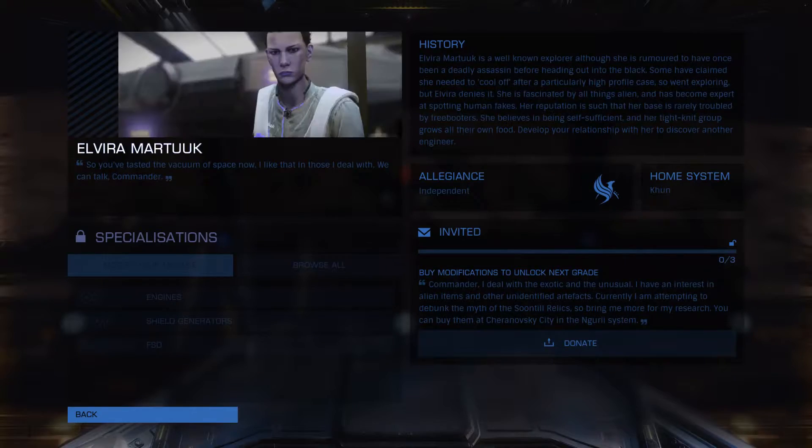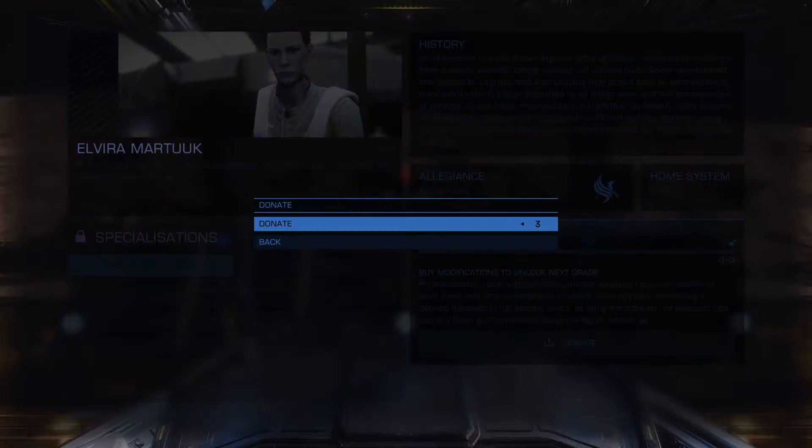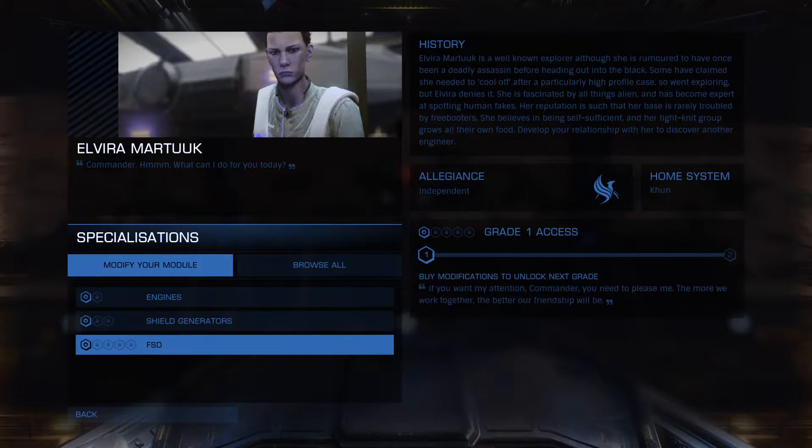Anyways, engineer's workshop — that's where we wanna go. And we wanna donate. Yes, three pieces. Now we have engines and shields grade 1 unlocked. The thing is, I most likely have to bring every ship that I want to engineer to this person, right?